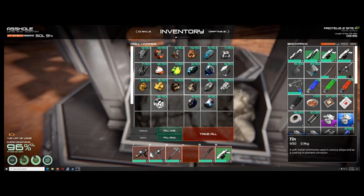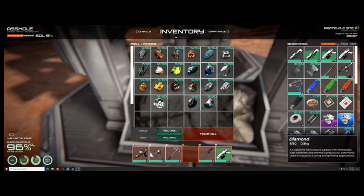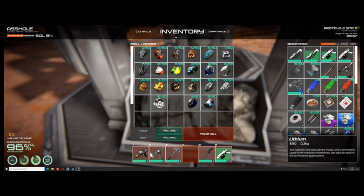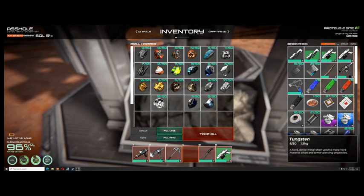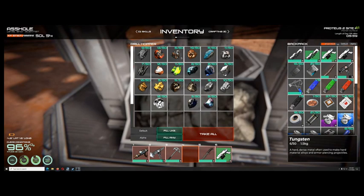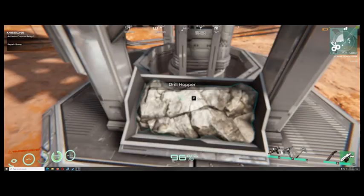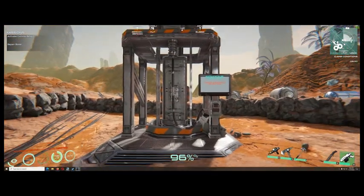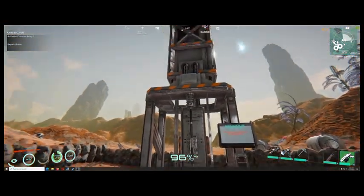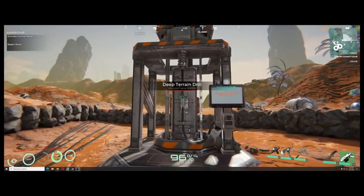You can see out of the materials — titanium is nice, gold is everywhere. You get chromium, and the diamonds especially — that's handy, handy, handy. The rest is pretty much readily available, except Tuxin. So anyway, I just wanted to show you what you get out of the deep terrain drill.